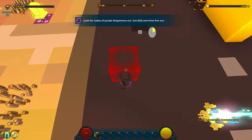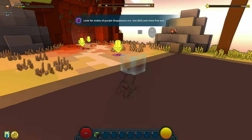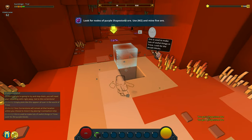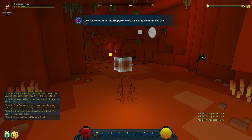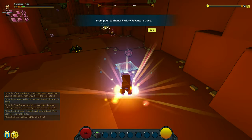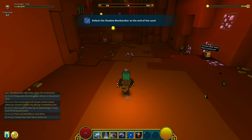Let's try to write something. I can't because it keeps getting undone. I need to look for nodes — that's how we gather too. We're gathering some nodes. By the way, this is an MMORPG — you can see other players here. I played this last year and there were a lot of people playing. Now I need to change back to adventure mode and defeat the shadow bombardier.